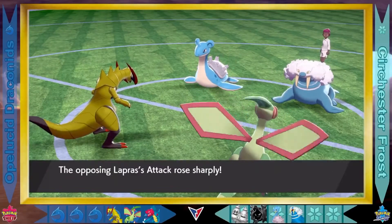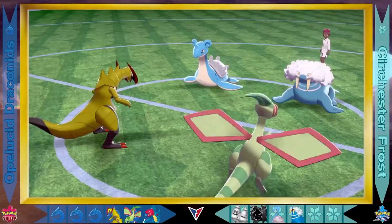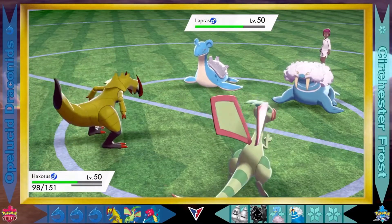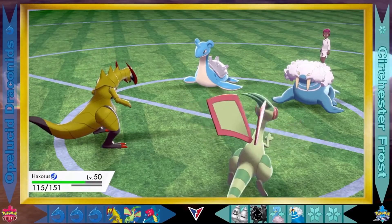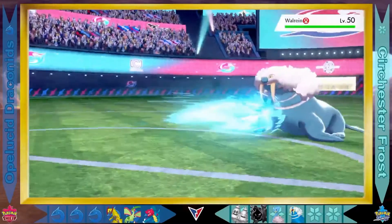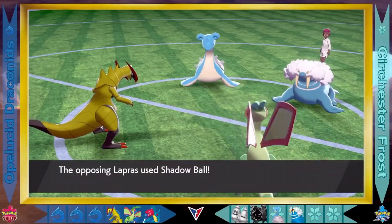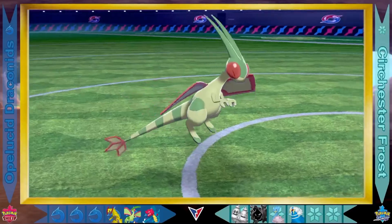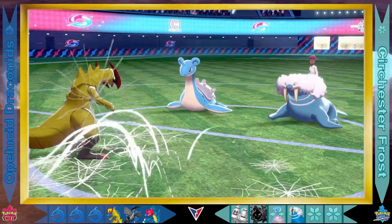Lapras going with the Swords Dance, boosting its attack — it needs to capitalise on that. Walrein sets up a Reflect, which is going to boost the defensive stats of the Surchester Frost for a period of time. That Leech Seed takes effect on Lapras, with Haxorus reaping the rewards and getting that nice health restoration. Haxorus goes with the Aura Sphere — super effective on Walrein, a decent hit there. But Lapras goes with the Shadow Ball for Flygon — and it does get the elimination! Flygon is taken down. The first elimination for the Surchester Frost.